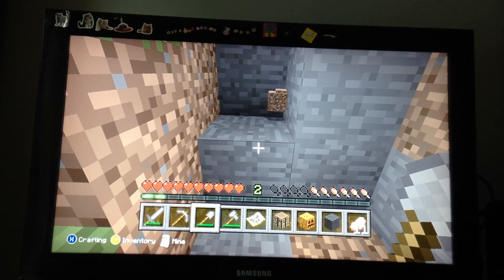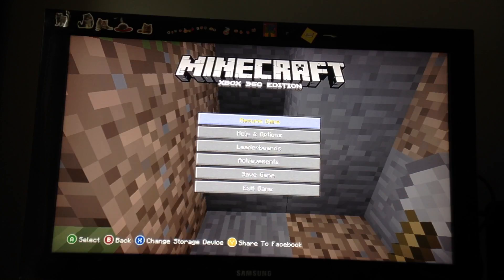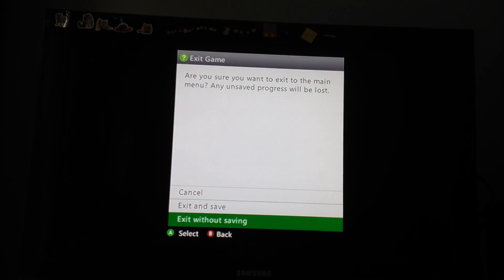So if you want to exit the game, you can press Start — the right button next to the Live button. So you have the main game menu: helping options, leaderboards, achievements, save game, and exit game. With exit game, you can cancel it, exit, and save, or exit without saving. Save game means you basically save the game.